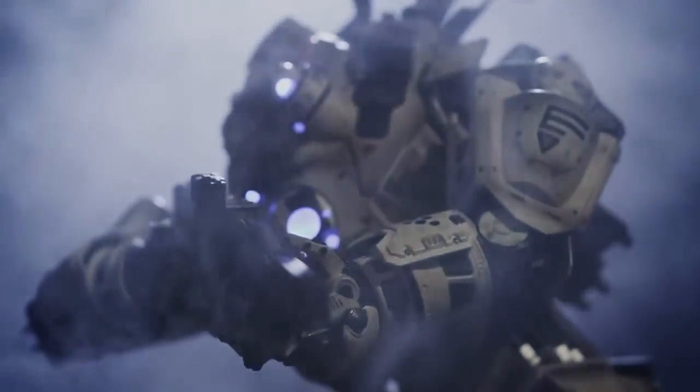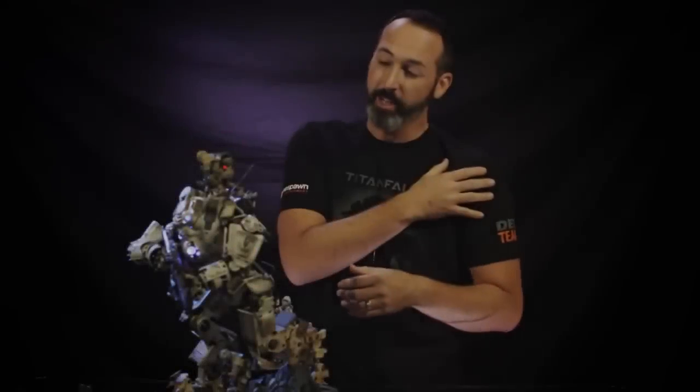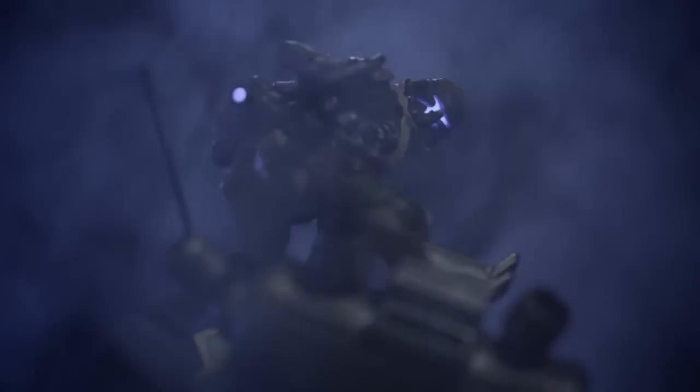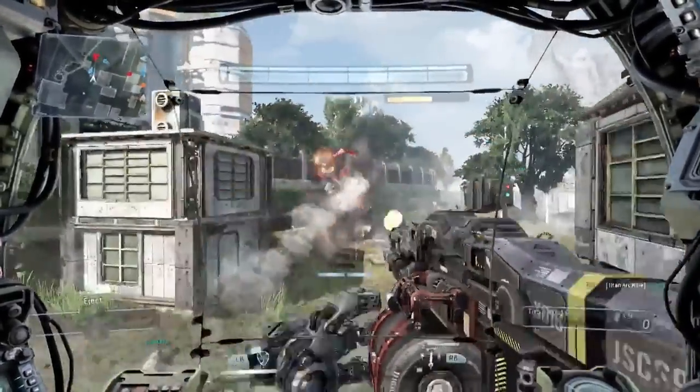We're carrying stuff over from the game into this Collector's Edition — these ID lights you're seeing on here. In the world of Titanfall, soldiers and pilots have ID lights, which is a step into the next generation of what modern military has right now with IR reflectors and sparkle tape. In Titanfall, in your augmented reality headset you can see friendlies as blue and identify targets in the battlefield as red.